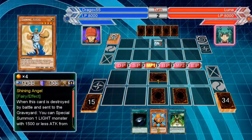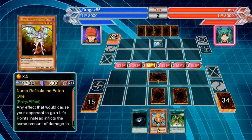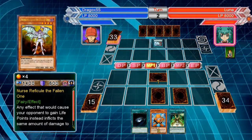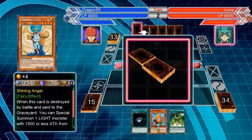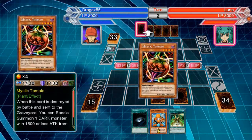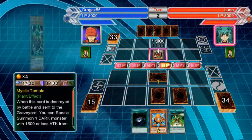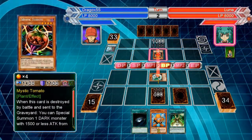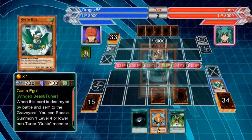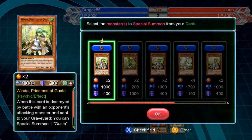Basically when we gain life points we take damage — that's her deck. It's the opposite of Fire Princess, I guess. You can say when we gain it instead of her gaining it. But I'm starting to hate these Shining Angels and Mystic Tomatoes. Let's just search out the window.